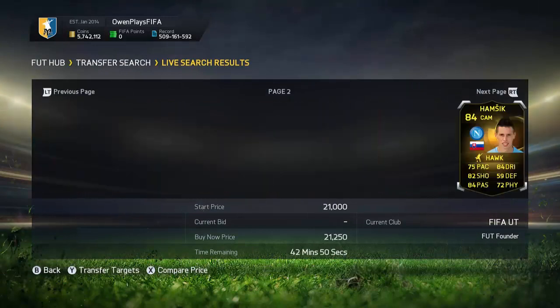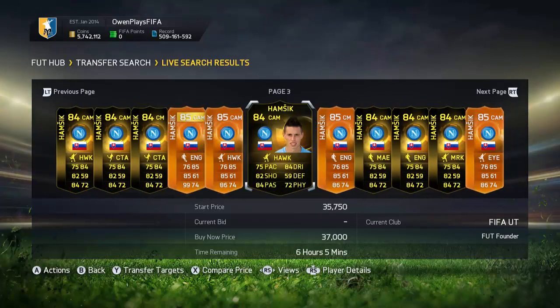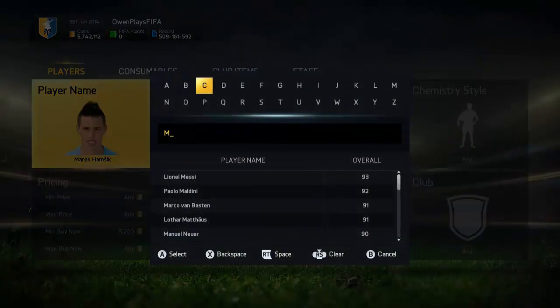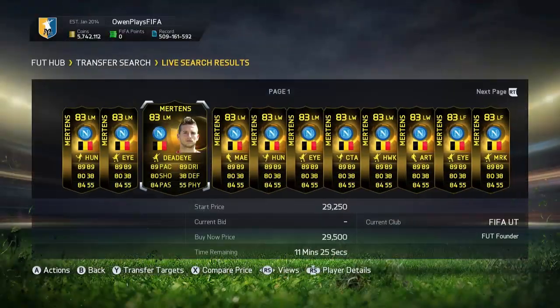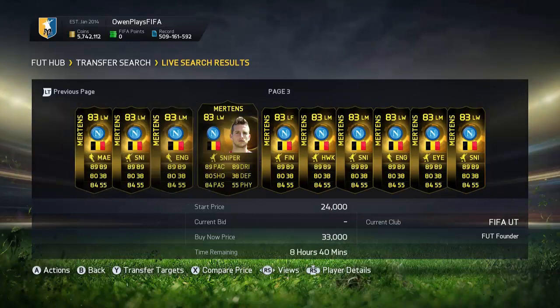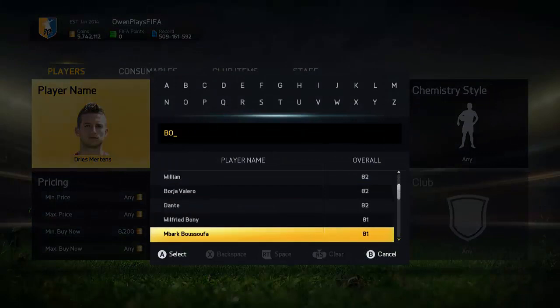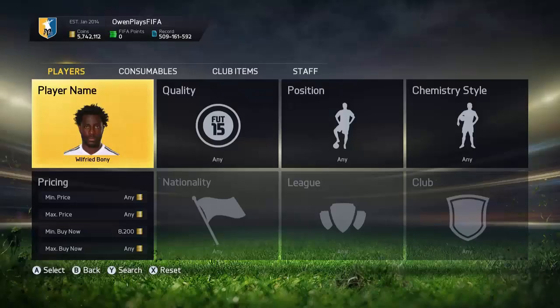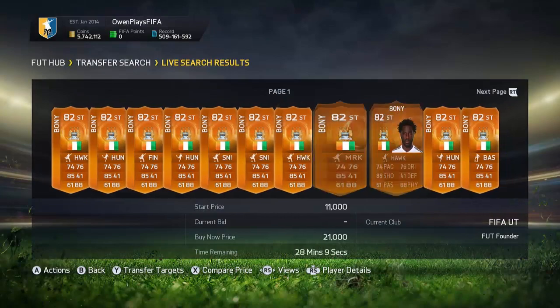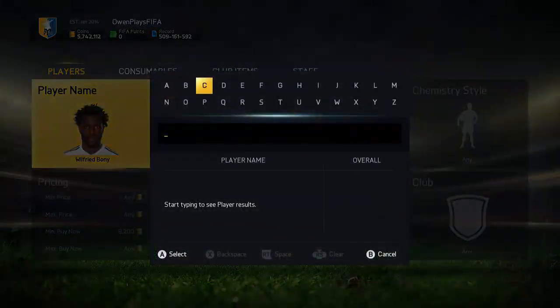Looking at Amaro Hampson in form or team of the week / man of the match — sadly no deals there. We move on and check out Dries Mertens, looking mainly for the man of the match card. Only one up on the market, which is very surprising. Sorry about the trading line guys — I recorded this three times and I give up because I haven't got much time and my throat is really starting to hurt.